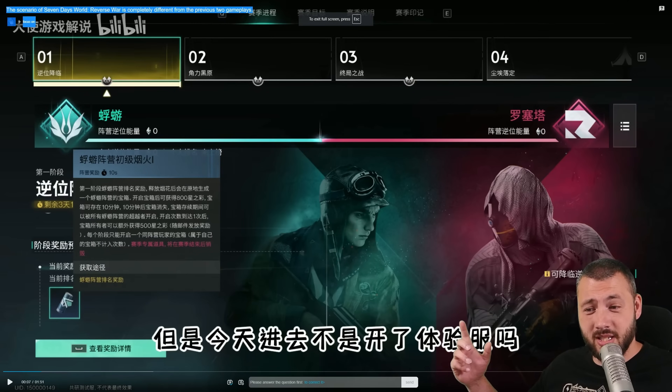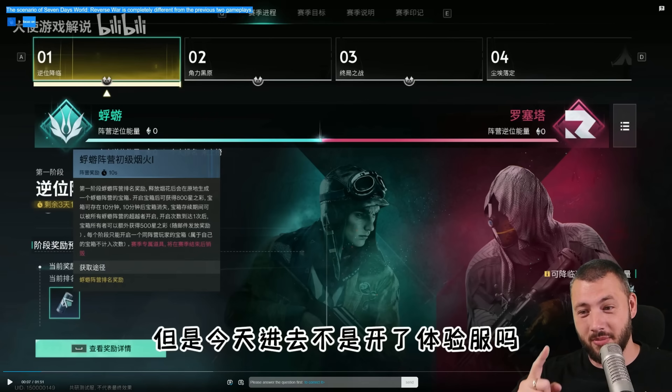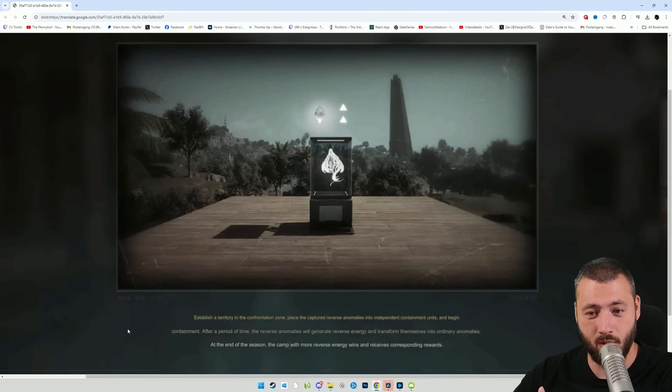The screen in phase one looks essentially like this: one faction, other faction, and up there is the energy bar — you move it to the left or right by getting these reverse anomalies. Establish a territory in the confrontation zone — the open world PvP area. Place the captured reverse anomalies into independent containment units and begin containment. After a period of time, the reverse anomalies will generate enough reverse energy. At the end of the season, the camp with more reverse energy wins and receives corresponding rewards — Starcrom and so on.